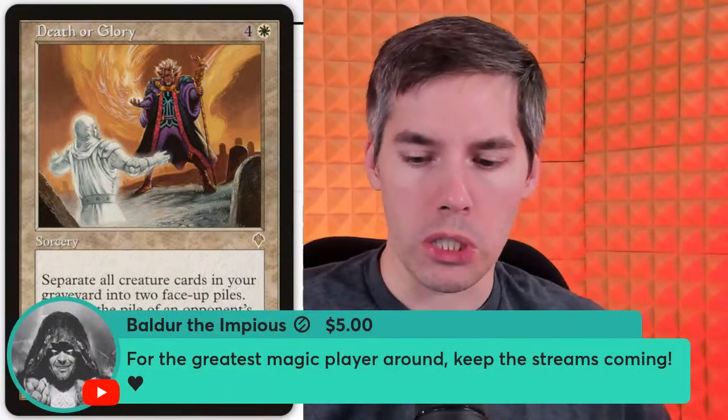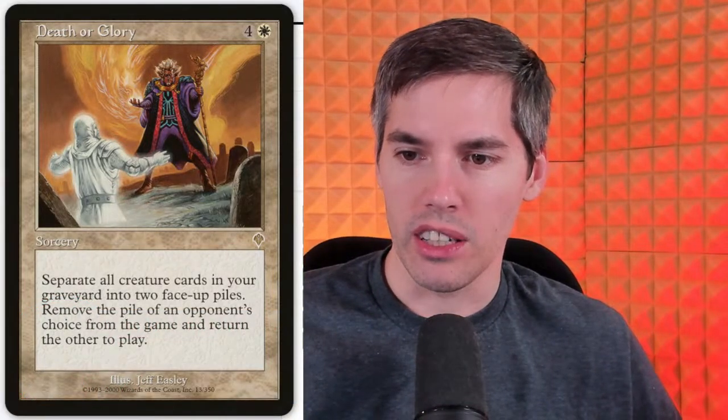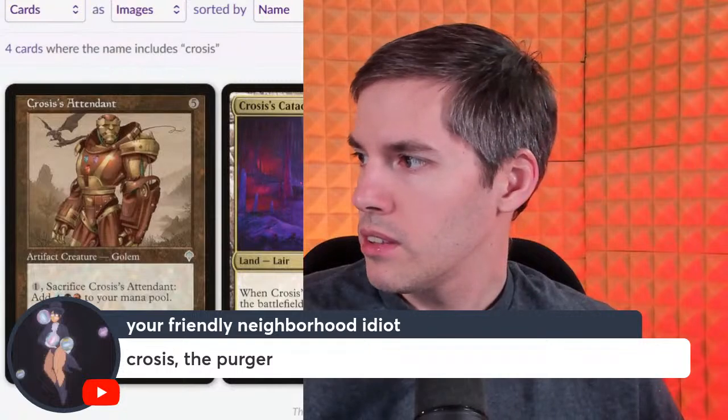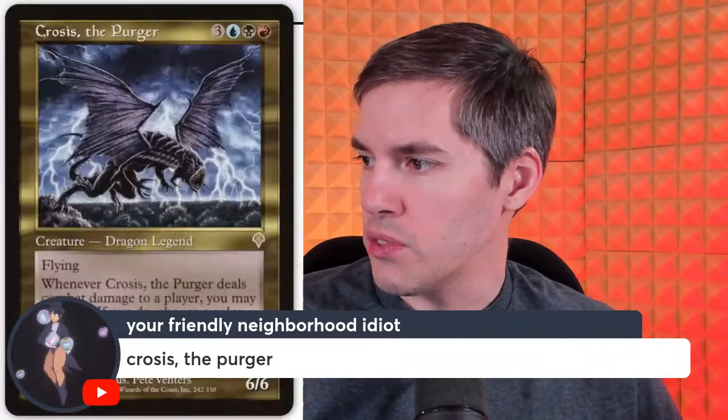First super chat of the day — thank you so much Balder. With that, we're going to deliver a donation to Crosis the Purger. It's from Invasion with the old border — for Grixis three generic it's a 6/6 dragon legend with flying. When Crosis deals combat damage to a player, you may pay black two generic; if you do, choose a color — that player reveals their hand and discards all cards of that color. It basically punishes mono-color players: you don't want to play extra colors? Well, you get to play with no colors at all.